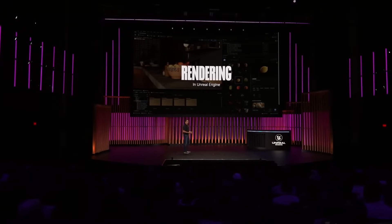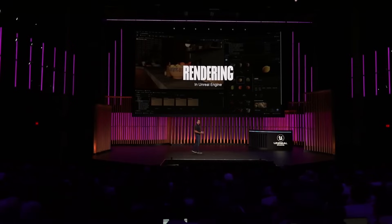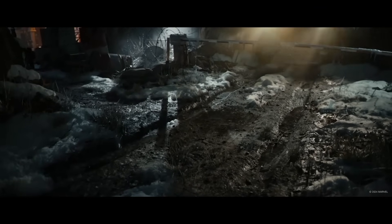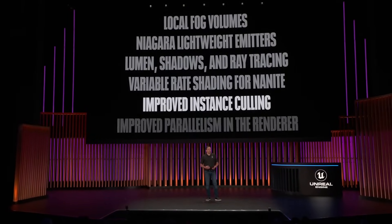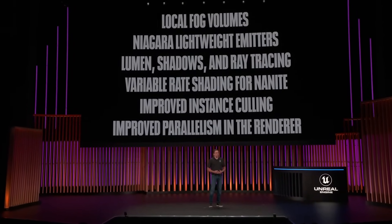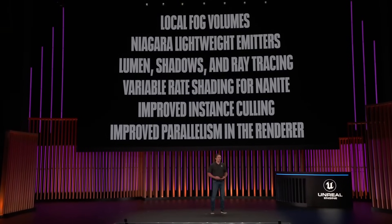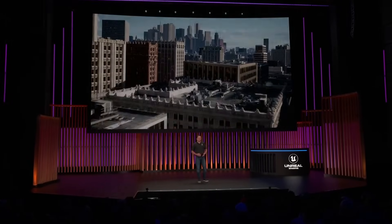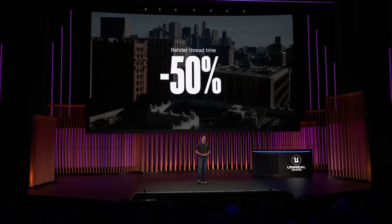If you didn't already have a big reason to update to Unreal Engine 5.4, there are massive performance updates coming to the rendering system in 5.4, including faster Lumen, shadows, and ray tracing. In Unreal Engine 5.4, they made major refactoring to the rendering systems in the engine. They tested the city sample demo and compared the render thread, and the performance is roughly two times faster in 5.4 as compared to Unreal Engine 5.0.